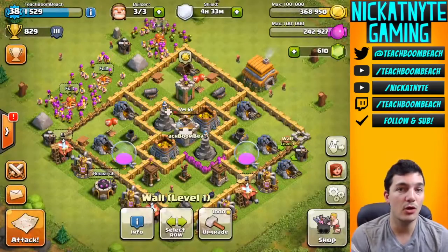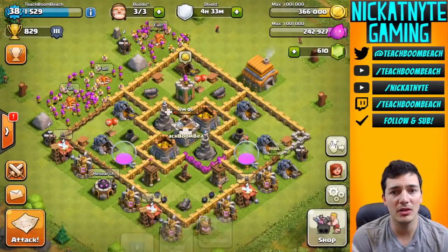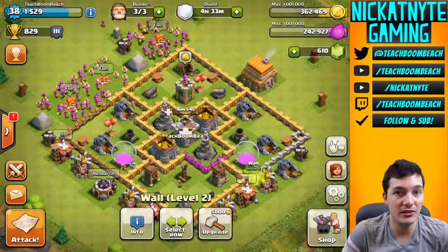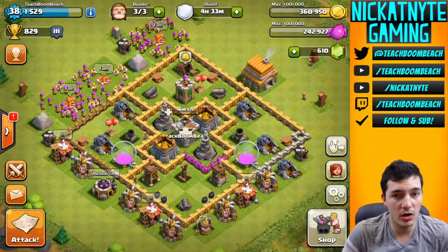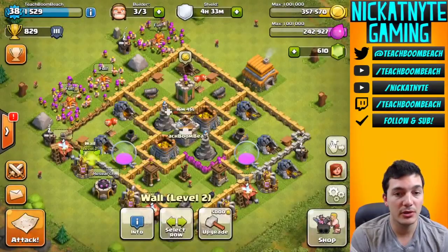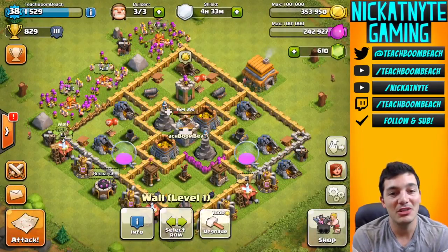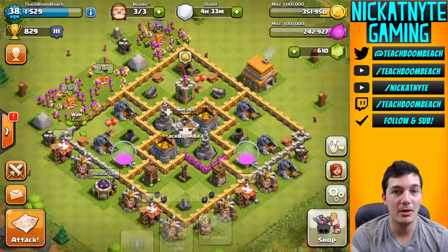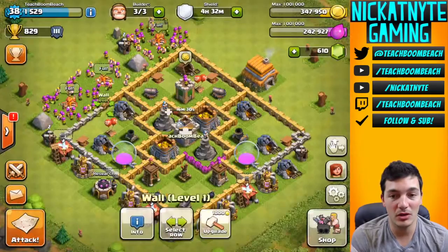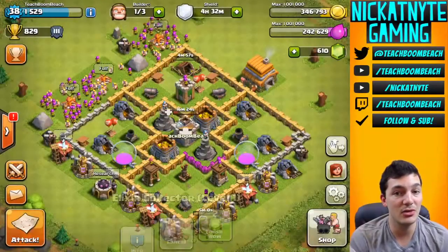What I'm doing with this account is throwing all the gold I get into walls first. I'll try to keep the defenses going too, but I think it's more important to max out to level six walls. I have a couple level six walls from right when I hit town hall six and started making level six walls, then I realized I had a bunch of new walls to build - hence why I have all these level ones. We're gonna see how many we can knock out.